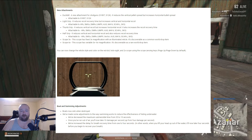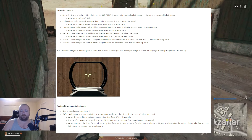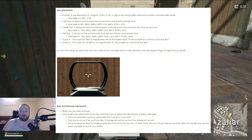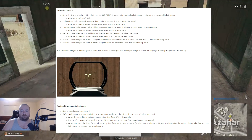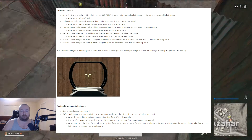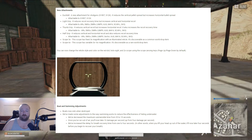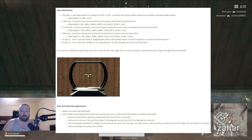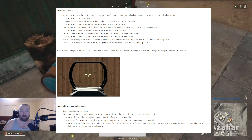The new attachments — I found almost all of these, actually all of them. The duck bill attachment for shotguns spreads out in a horizontal line and reduces vertical pellet spread but increases horizontal bullet spread. Light grip reduces recoil recovery time but increases vertical and horizontal recoil — that's for ARs, SMGs, and DMRs. Thumb grip reduces vertical recoil but increases horizontal recoil and increases recoil recovery time. I think the thumb grip was the one that shroud on his Twitch stream decided was probably the best of the three.